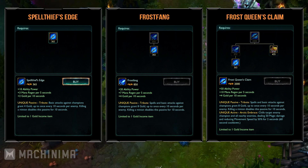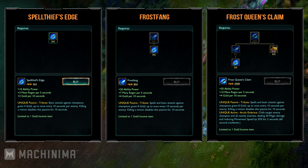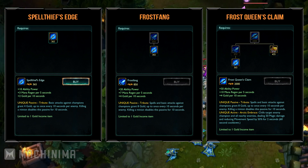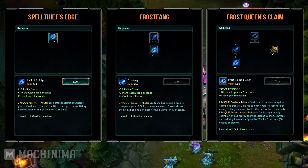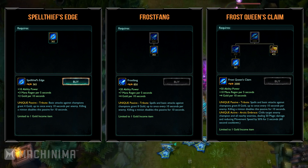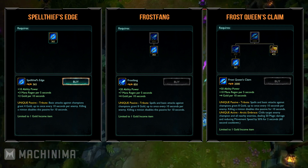Killing a minion will disable this passive though. By upgrading the item to Frost Fang, your GP10 will be increased to 4 gold per 10 seconds, and your tribute passive will now give you 8 gold for basic attacks on enemies. By getting Frost Queen's Claim, your spells will also start giving you extra gold, so you can get 16 gold instead of 8 every 10 seconds. Frost Queen's Claim's active is only usable on enemy champions, slowing your target and all nearby enemies by 50% for 2 seconds with a 1 minute cooldown.